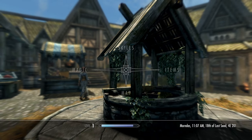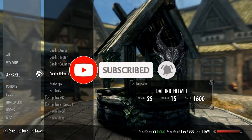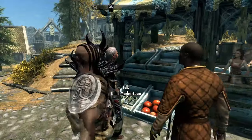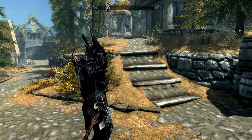Press tilde to get back to the game. Go to Items, then Apparel — now we have Daedric armor, boots, gauntlets, and helmet. We're looking like the mighty warrior we should be — the badass!